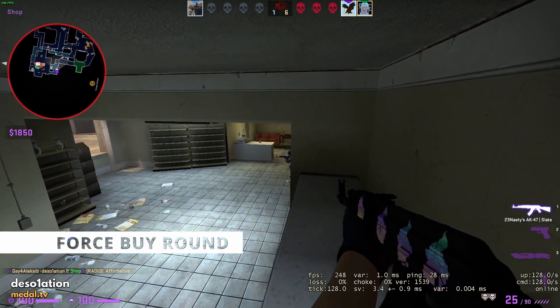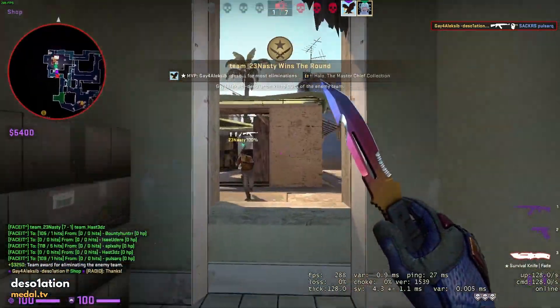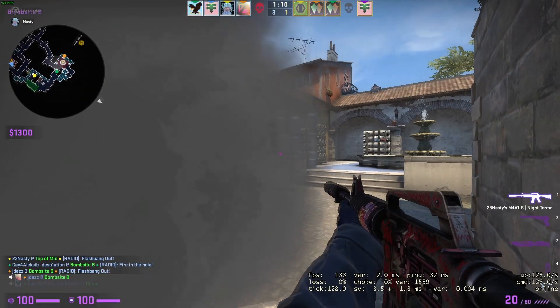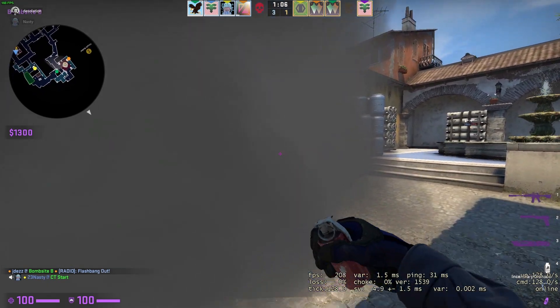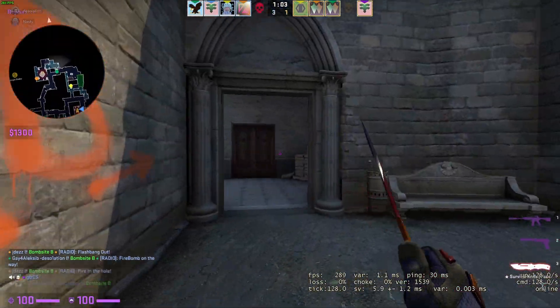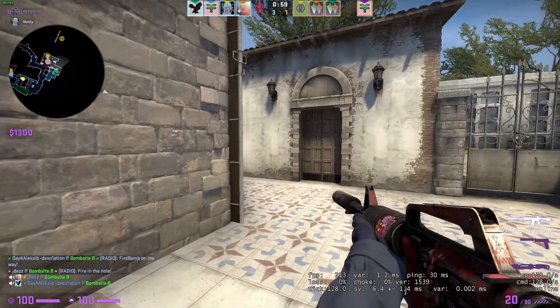Next we have a force buy. This is a round where you spend all of your money in an attempt to win the round. This is usually one of two scenarios. The first scenario is that you are on a double save, where even if you save this round you won't have enough to buy next, so it's oftentimes better to spend all your money and try your best shot at winning this round.